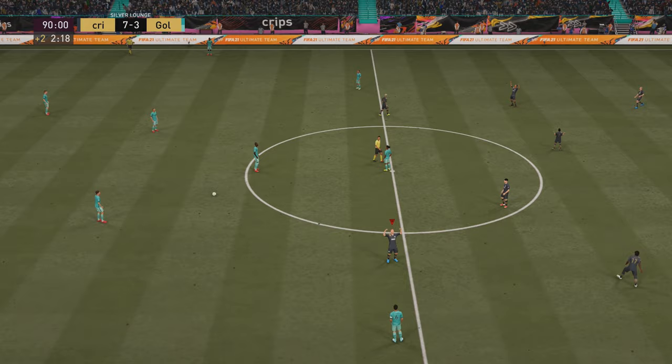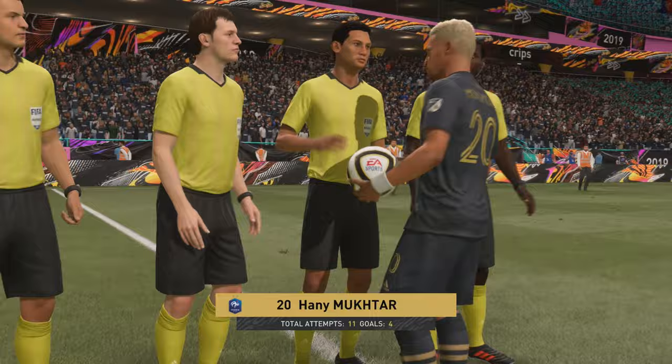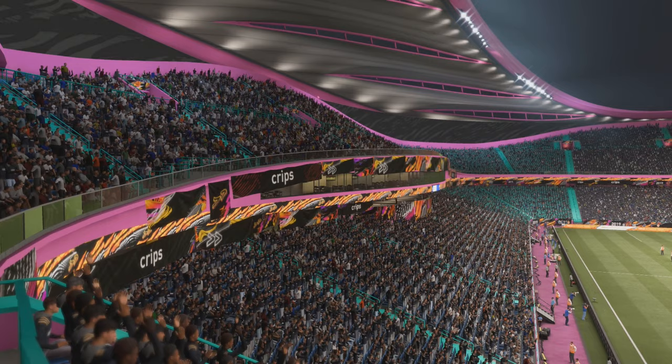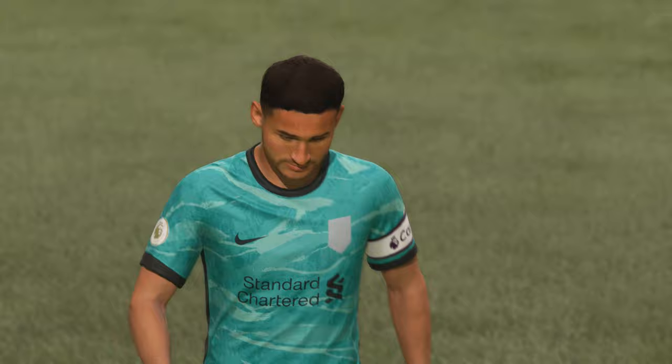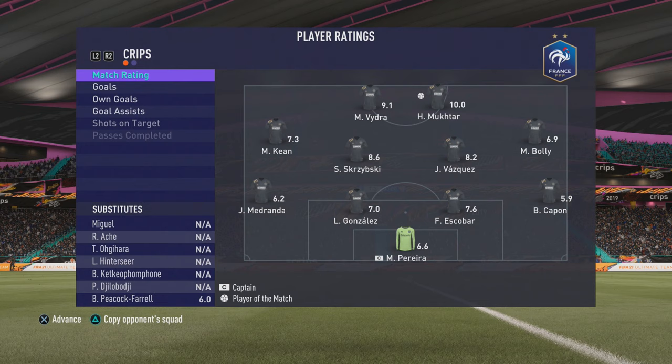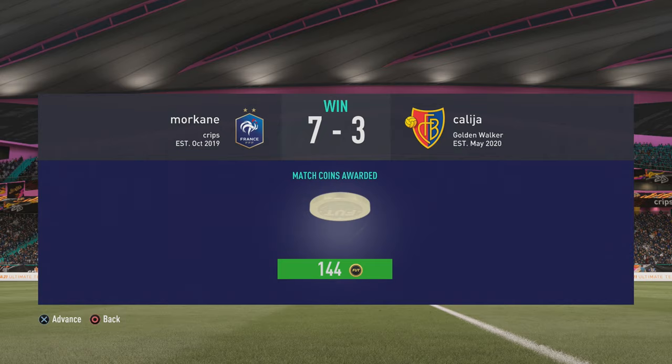Mokhtar with four goals - he had a really good game. Even though we had no one good except him and Vidra, the fact that we scored four goals with him is crazy. His finishing - he's very clinical, I can say that. He has good shot power. For a silver card, he's this good - clinical, fast, good dribbling. This guy is really insane.